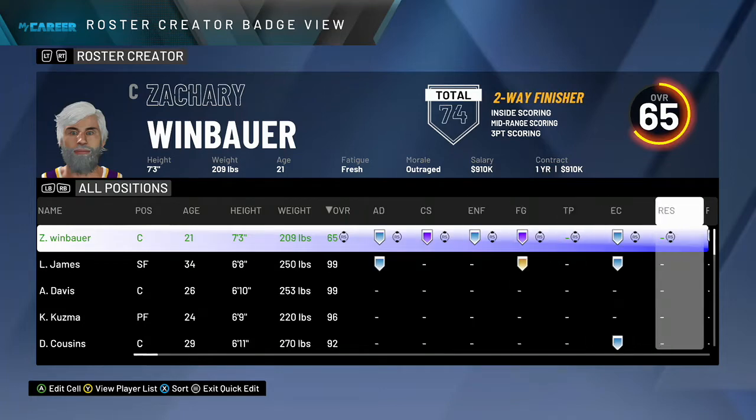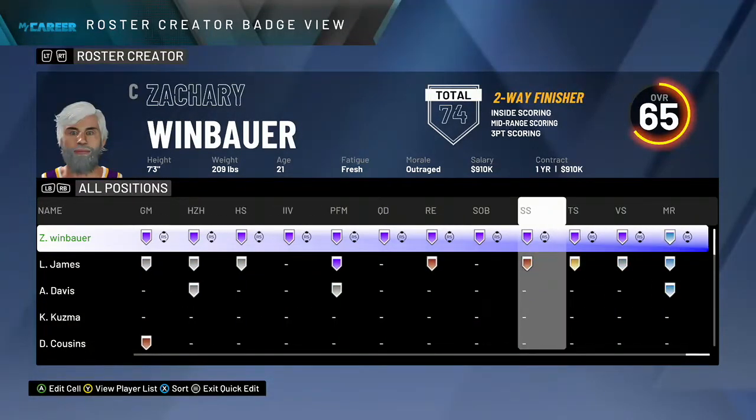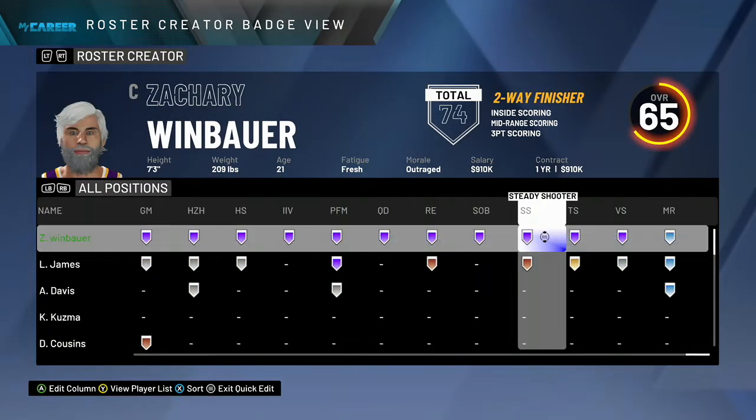Once you get all the badges maxed, go all the way to the right and put Steady Shooter off — that badge is terrible and will mess up your shot. Find Steady Shooter, click A, and change it all the way down to Off.